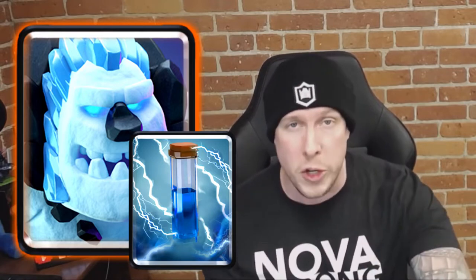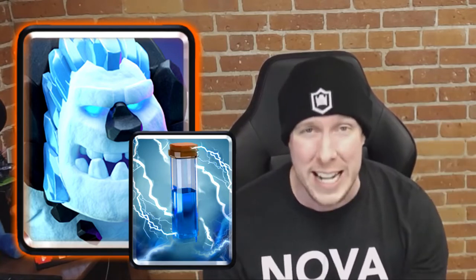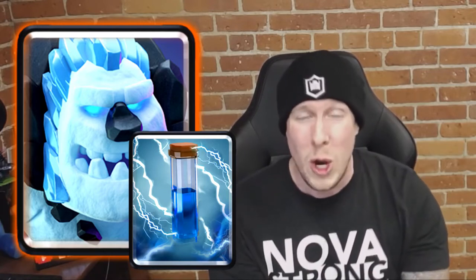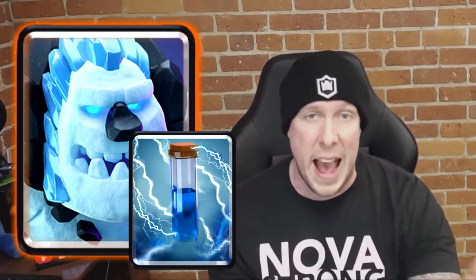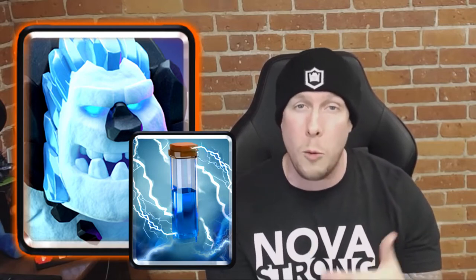Number three might be a surprise for some of you, but I stand by this one — it's Ice Golem and Zap. Ice Golem is such a strong card; its utility is amazing for two elixir. But when you add Zap to the equation, they can kill minions and swarm troops — a great one-two punch. This combo is really underrated, especially against Minion Hordes or any big swarm attack. Ice Golem alone can kill Skeletons and Bats with death damage, but combined with Zap you can also take out Spear Goblins, Goblins, and Minions. That's why Ice Golem and Zap comes in at number three.